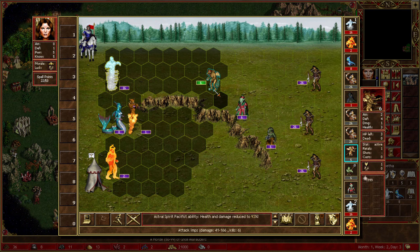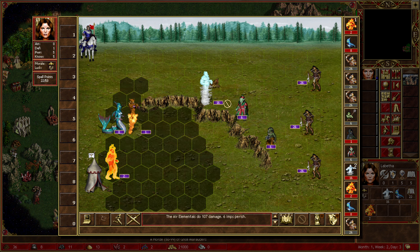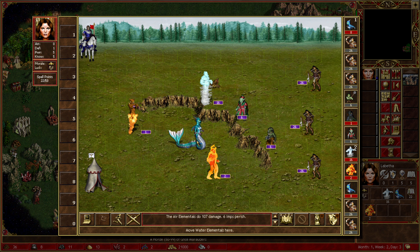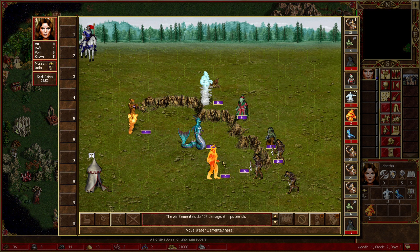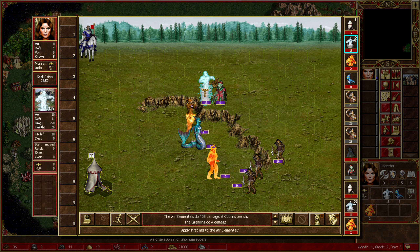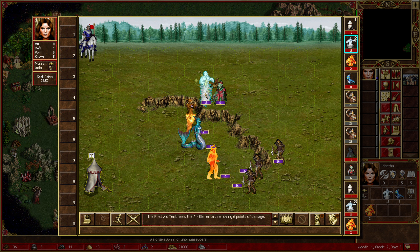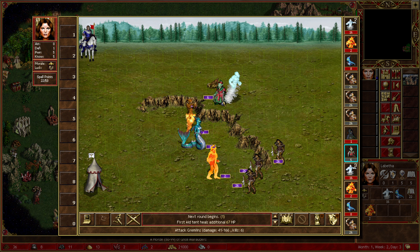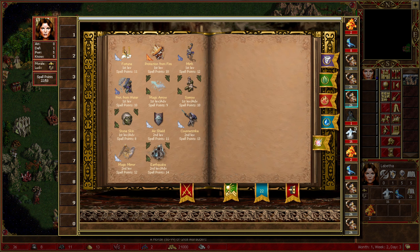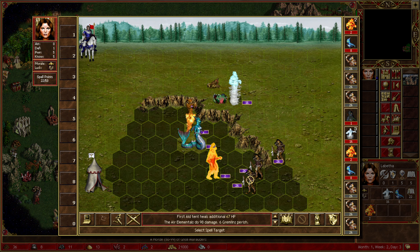We move forward and we can kill the imp first of all. Move forward. No one's dead yet. I heal your wounds a little bit, but quite frankly I think you're good. What did fortune actually do? Increases luck by two - okay, that's fine. Let's use this.